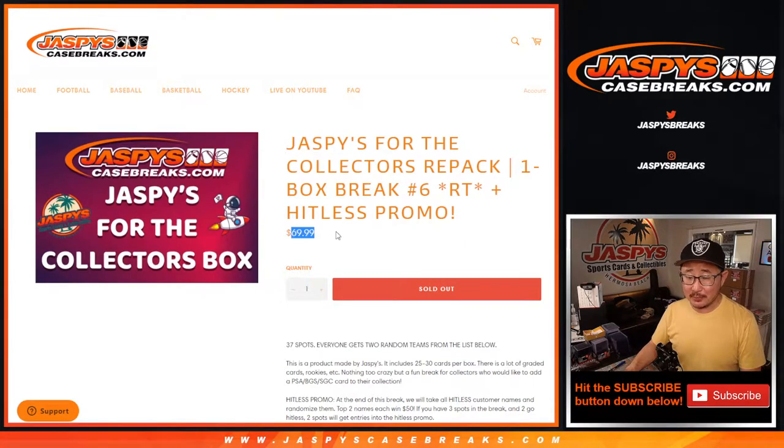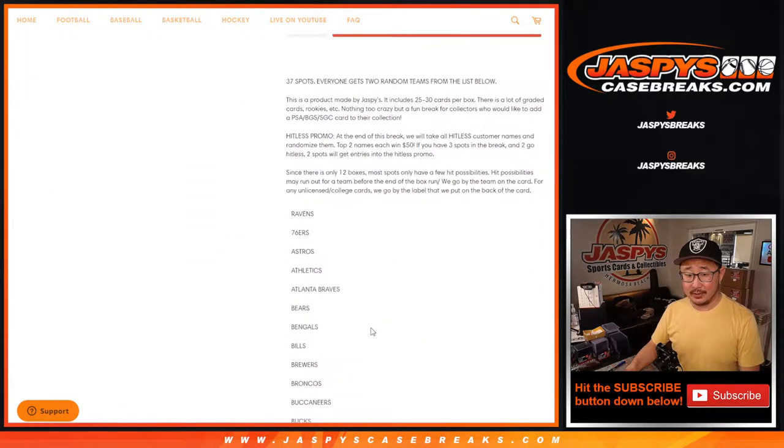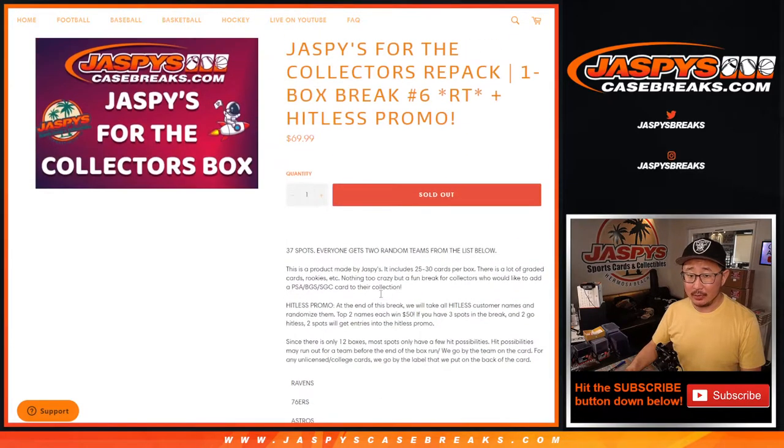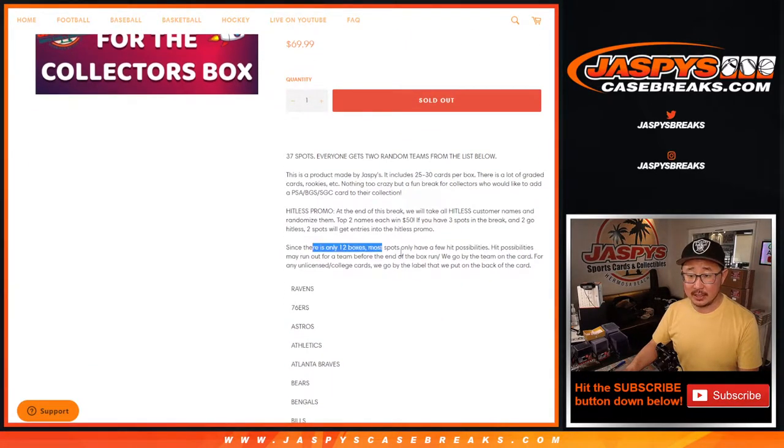Remember, one spot gets you two teams. Big checklist, a lot of different teams, but one spot gets you two. Always keep that in mind. There's also a hit list promo at the end of this. 25 to 30 parts of the box, a lot of graded stuff, some good stuff to add to your collection, a lot of future value type stuff, a lot of current awesome stuff. Nothing too crazy, but a fun break. We've been seeing a lot of solid stuff out of here.